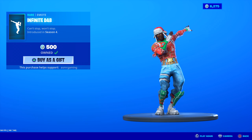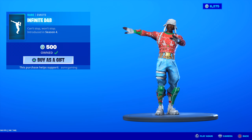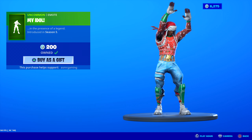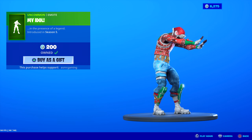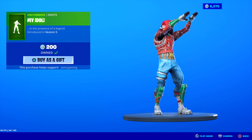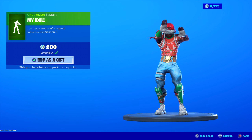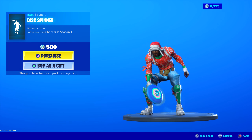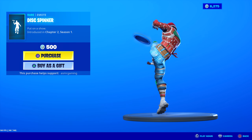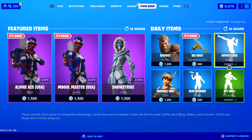Infinite Dab is back - great emote, been in the game for so long, but still a classic one. Can't stop, won't stop. Infinite Dab, came out in Season 4 - recommend that one. My Idol - in the presence of a legend. If you ever get into a game with a streamer or someone you really like, you can always do this emote on them. Disc Spinner - this is a fun one. I like the music. Put on a show - it's basically like a frisbee, you just throw it around, under the legs, throw it up, grab it, catch it. Really nice. 500 V-Bucks. Honestly, the best emote on the item shop today is Infinite Dab.